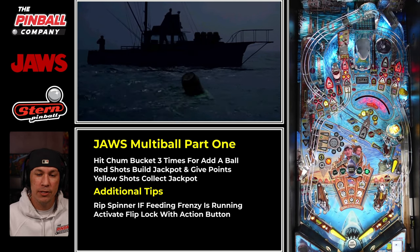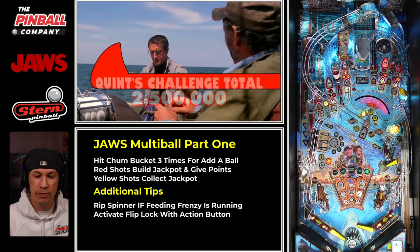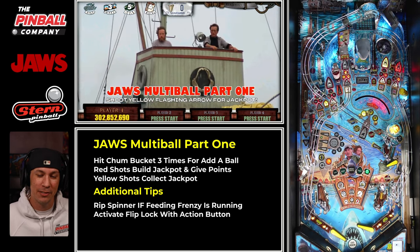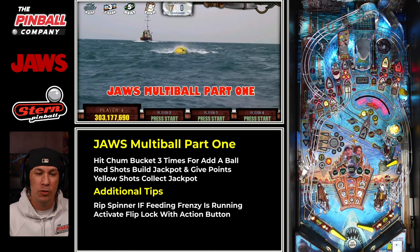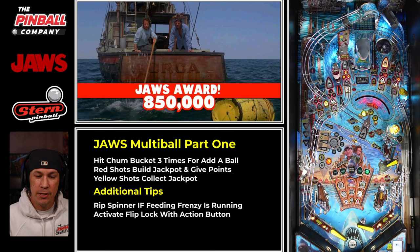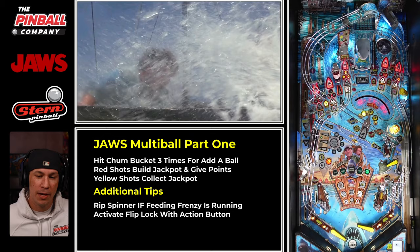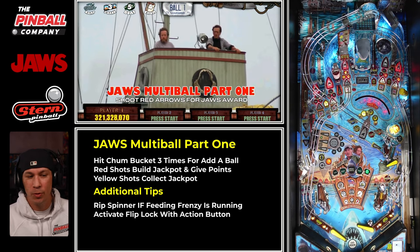Make sure you're getting your add-a-ball — the chum bucket just takes three hits. Here's a tactic with the mini flipper: if you have two balls, flick one up, let the other ball drop down, and then stay trapped up and under control, playing with only one ball and hitting jackpots. The whole basis of this multiball is hit red shots until a yellow shot lights up — you're building up a jackpot, then converting it. I forget exactly how many you have to do to get the victory combos, but I'd guess at least three or four.